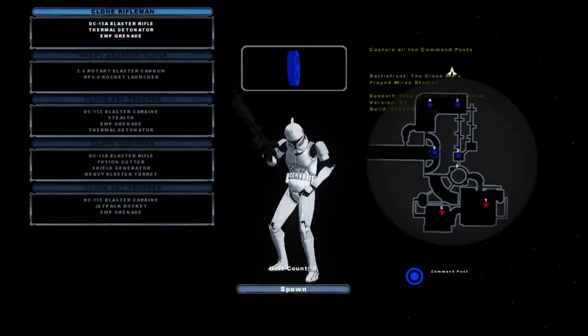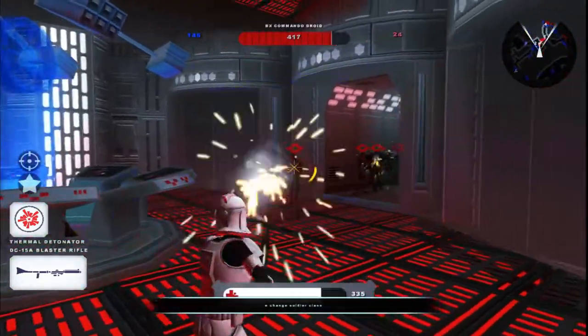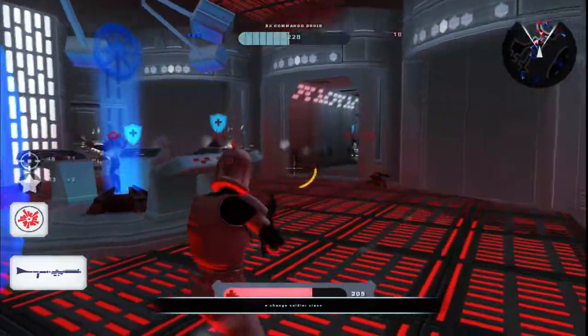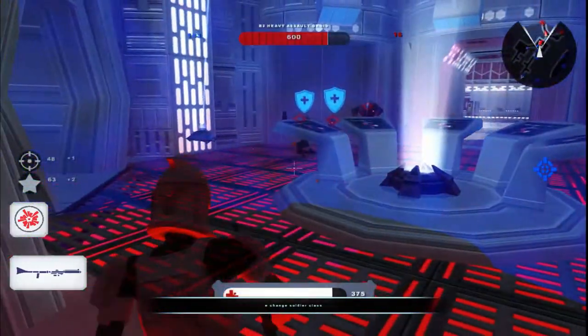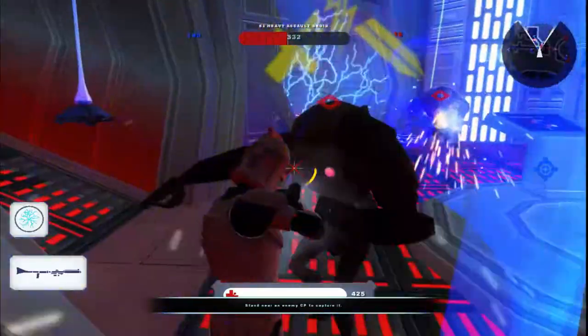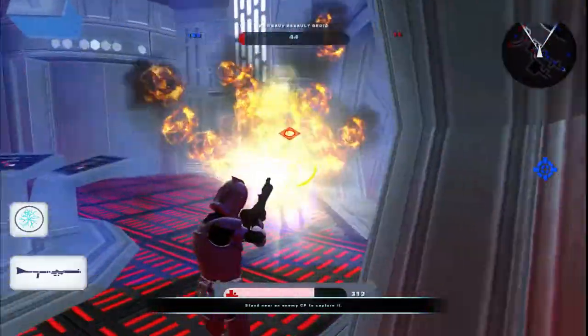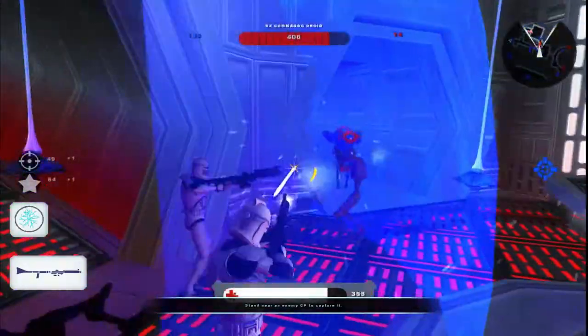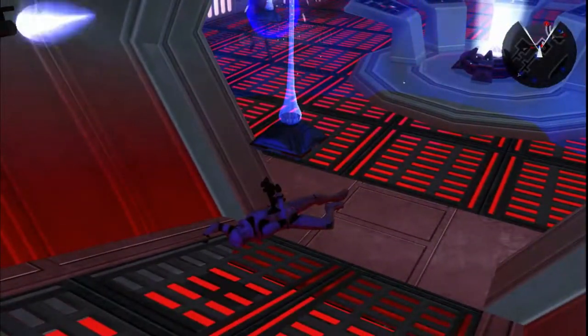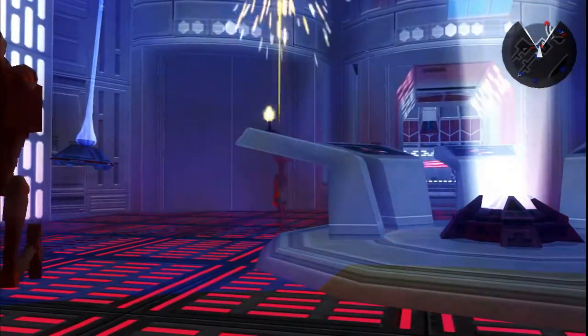I see two blue shields and yep, we've entered space. Let's go back to the regular clone trooper. Oh, where did you guys come from? Are these like buffs and everything? I guess that's what the icons mean - they're just buffs and debuffs. That's cool, that's really interesting, I like that idea a lot.